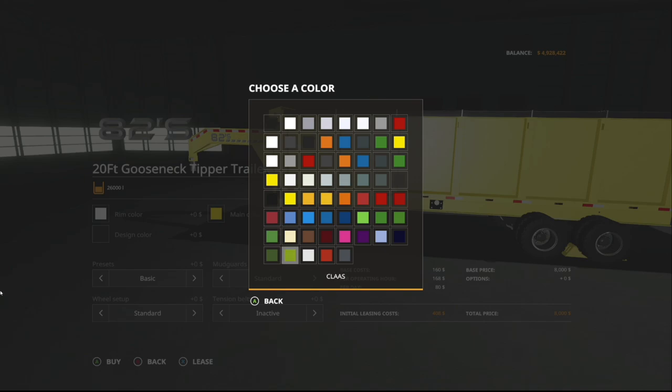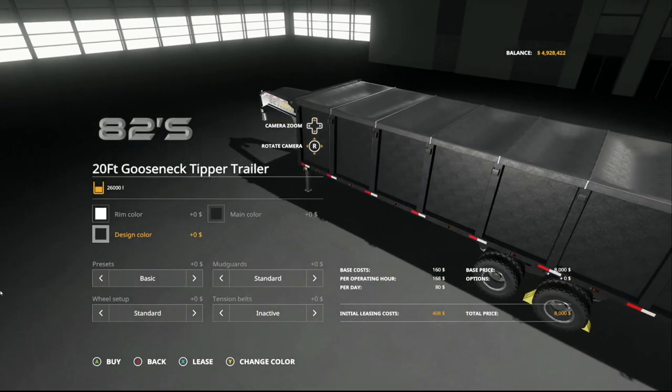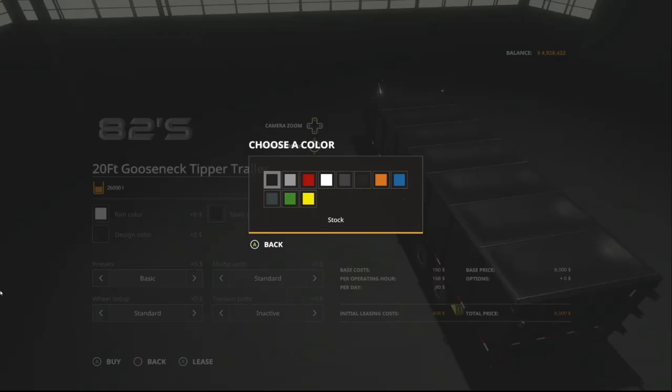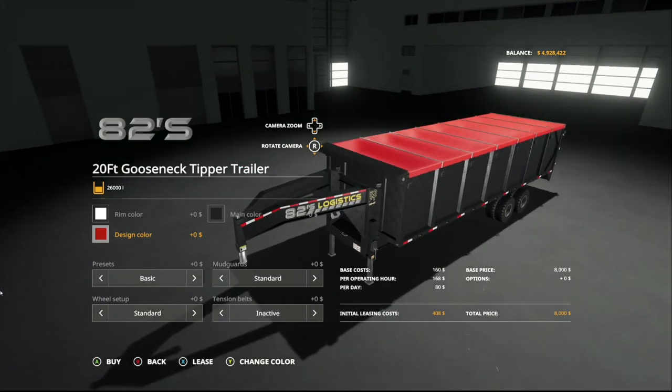We're going to change this back up to a standard color. And then design color — this is going to be the very top, which is your tarp on the top. We've got stock, new silver, red, pearl white, gunmetal, dark moon, blaze orange, nitro blue, deep blue, deer green, and deer yellow. I like the scarlet red. This is kind of your standard look to this trailer. I love it.